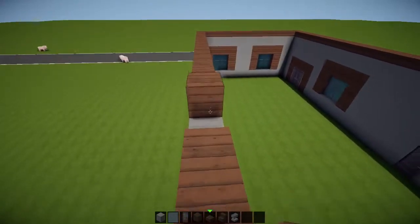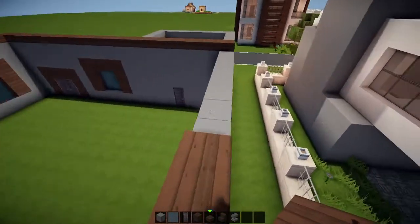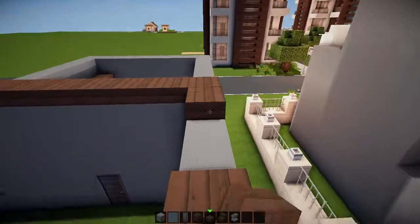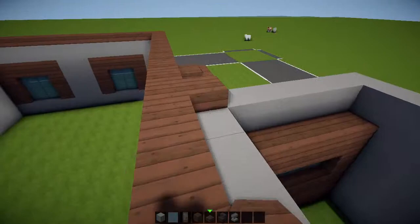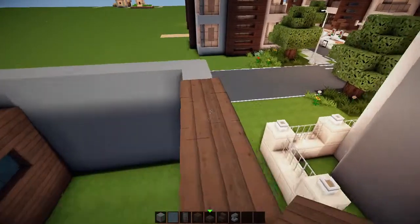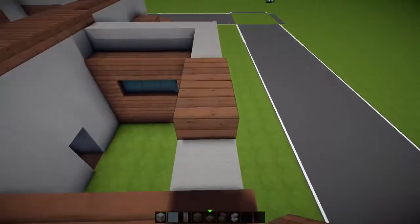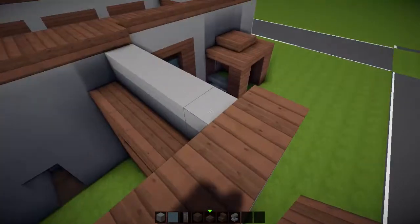All right, like that. Then the final long stretch along here and we should be done with this part. There's a lot more to go — I'll also do another roof for the top of the garage. The garage will have a slightly separate roof to the main house building — it's a garage, kind of a detached sort of thing.